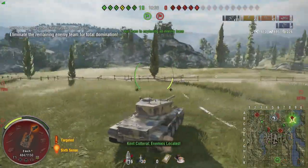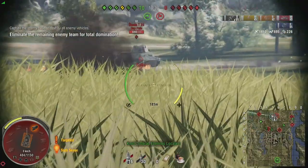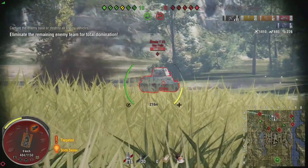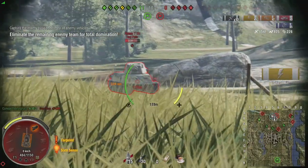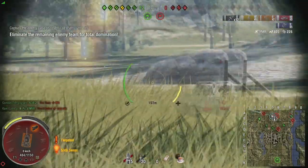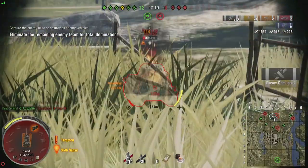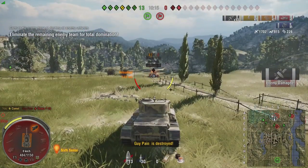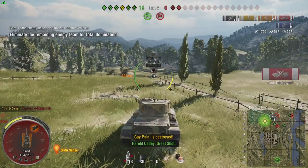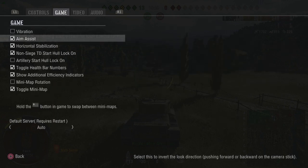Be sure to have aim assist turned off at all times. Whilst it sounds like a great idea, aim assist moves your reticle with a tank but makes it very difficult to lead shots because the reticle moves so slowly whilst over an enemy vehicle. Turning aim assist off allows you to lead your target and hit every round you want. To turn it off, go into game and untick aim assist in the options menu.